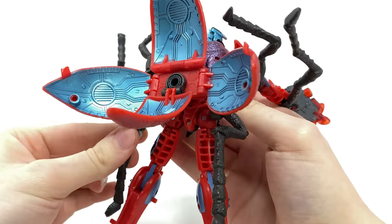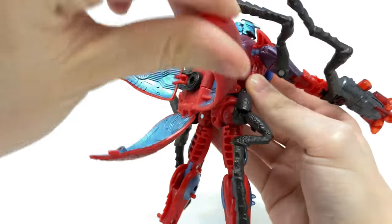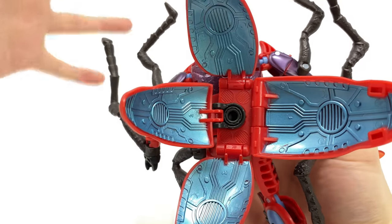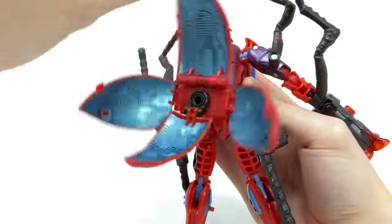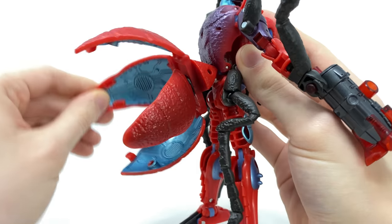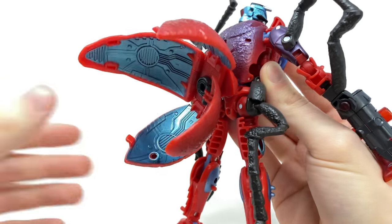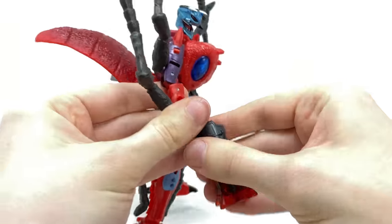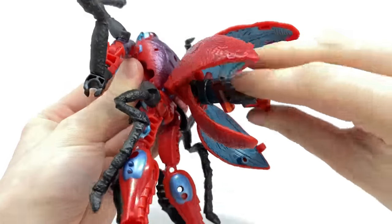Something which I thought was just so sick is that you can actually rotate the butt propeller, much like in the show. You'll want to make sure that you have got all of the ant legs folded forwards just to avoid any clearance issues, but it does rotate very freely. It can also hinge up and down as well. So the first transformer with butt articulation — how kind of weird is that? But really cool. And just to make it even more animation accurate, let's snap this butt cannon back into place.